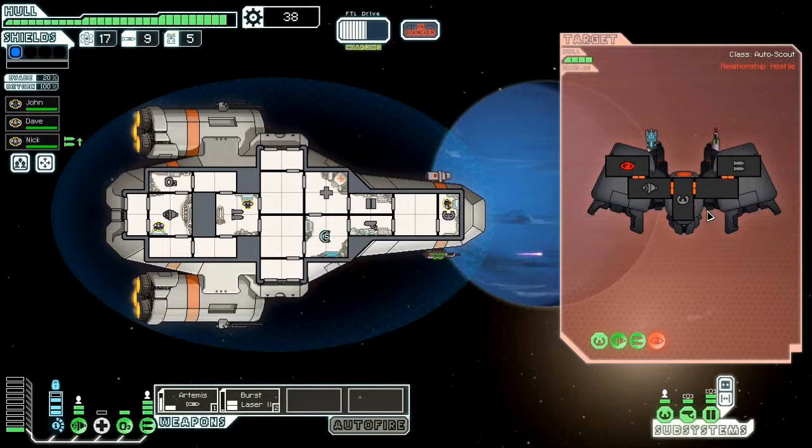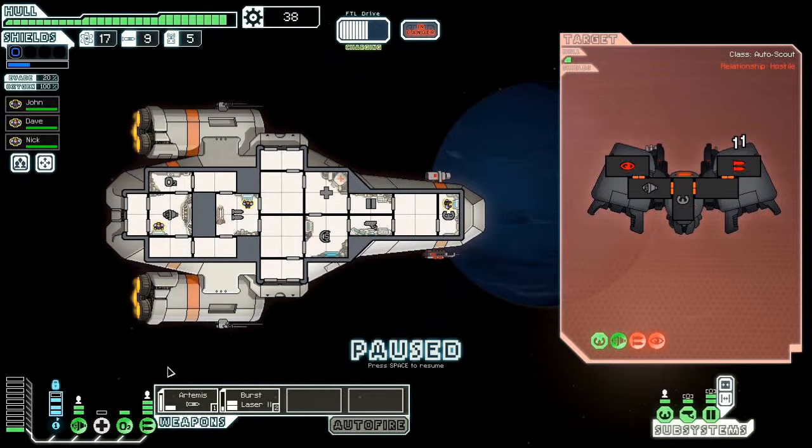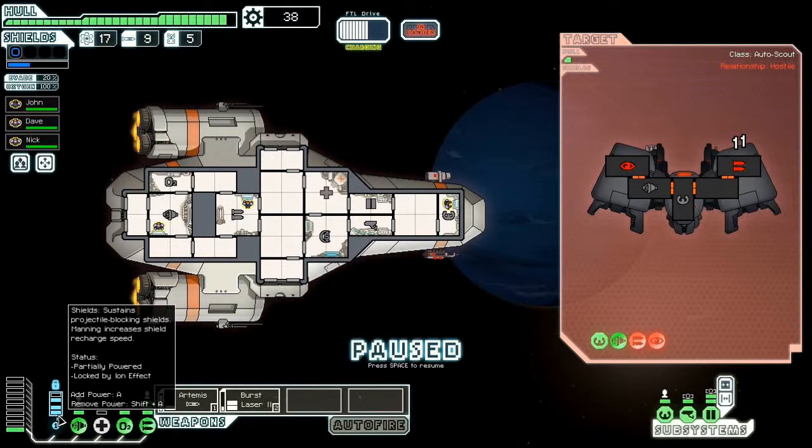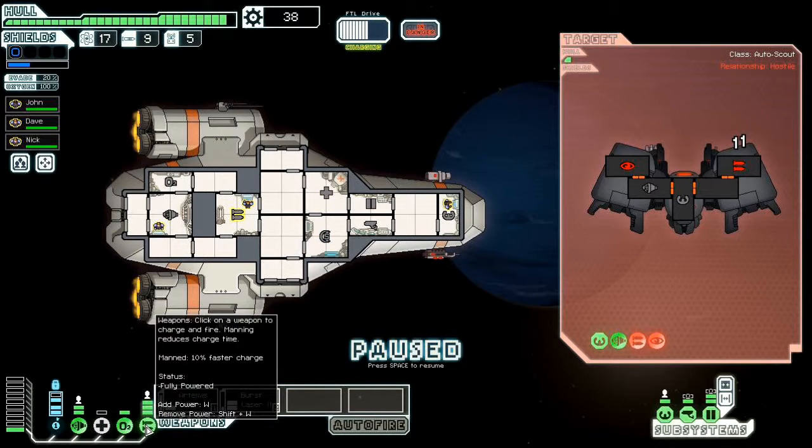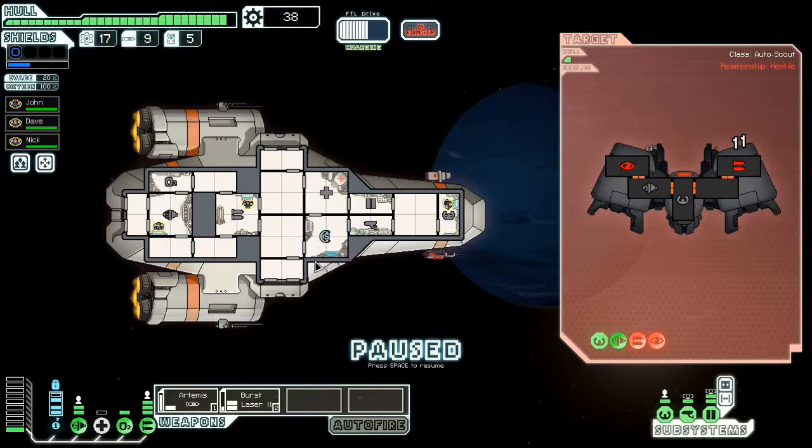Luckily, we have two shields now. Notice my shield is blue — they hit me with an ion weapon. Ion weapons don't do physical damage, but they disrupt systems. If your shields are up and they hit the shield, it'll temporarily blue-ify part of your system, which prevents it from recharging properly. Once the shields are down, they can hit the engines or the weapons and temporarily make them lose some function, depending on how much ion damage is done.